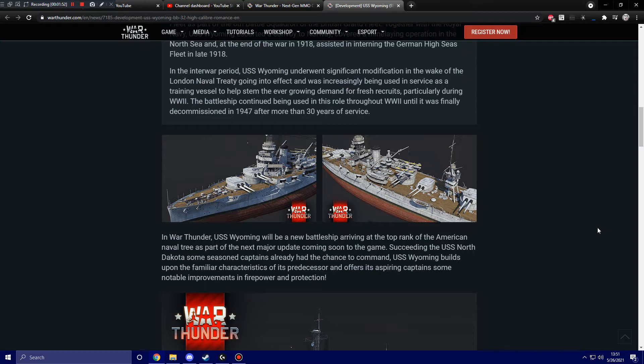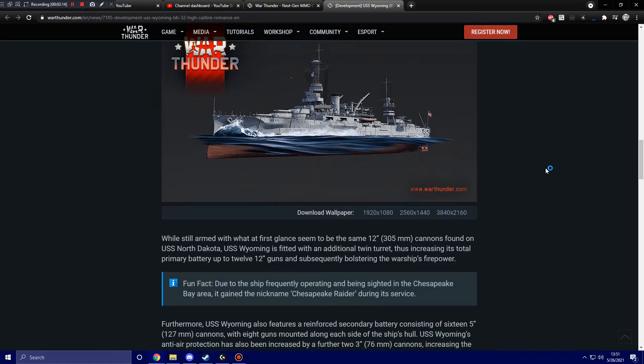In War Thunder, USS Wyoming will be a new battleship arriving at the top rank of the American Naval Tree as part of the next major update coming soon. Succeeding the USS North Dakota, Wyoming builds upon familiar characteristics and offers notable improvements in firepower and protection. While armed with the same 12-inch, 305-millimeter cannons found on USS North Dakota, Wyoming is fitted with an additional twin turret, increasing its total primary battery up to 12 guns total.